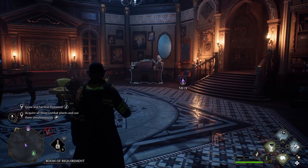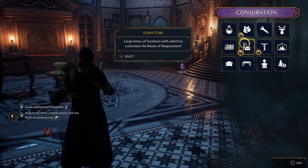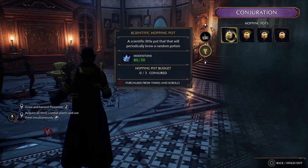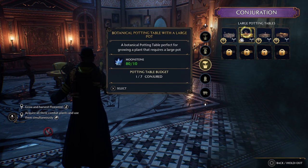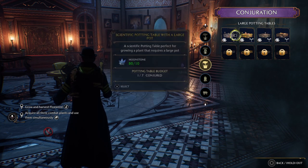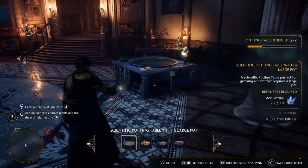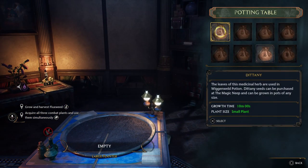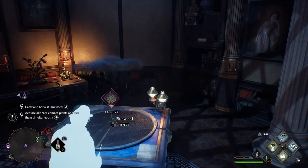Now what you do is get your spells going and conjure up this table. I'll just put that there. So now we've got this one, and now we're going to plant some fluxweed. Now we've got to wait 15 minutes.